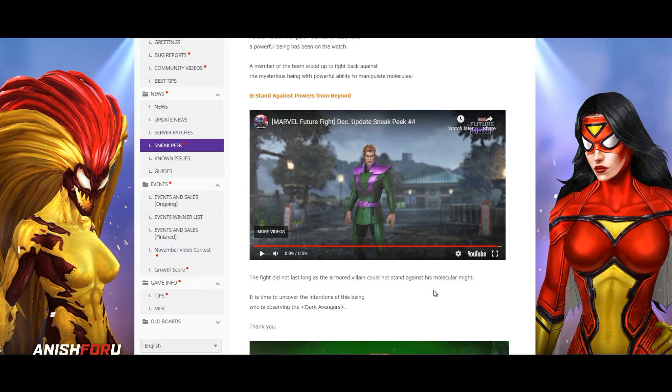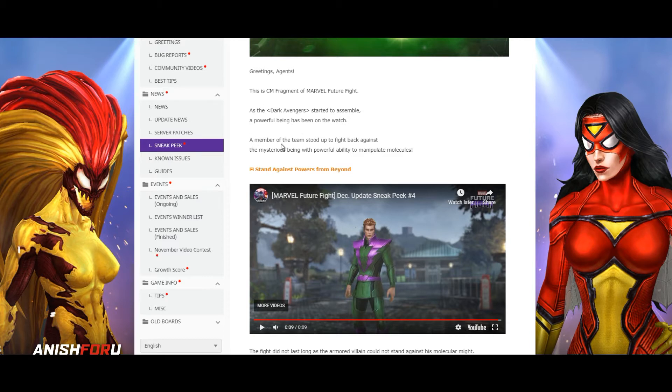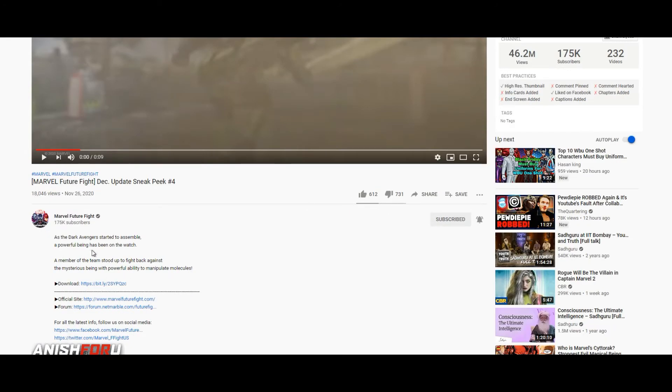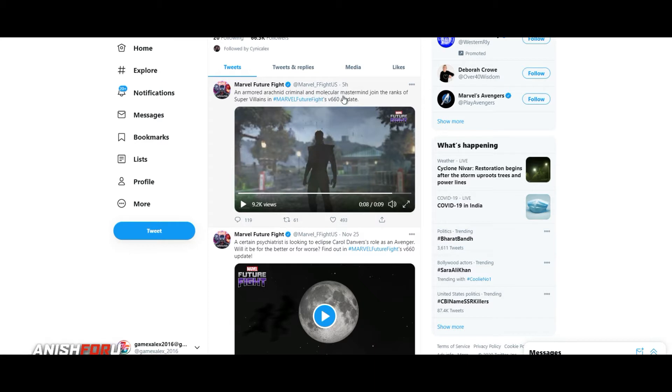So far we've seen a lot of new characters — already three new characters — and one uniform for Osborn, so it is really interesting. There is also a hint for Sentry. A member of the team stood up to fight back against the mistress with a powerful ability to manipulate molecules. This is a straight-up calling for Sentry, so it's obvious Sentry will be the last sneak peek of the number update. The YouTube description also mentions an armored criminal and Molecule Man joining the rank of super villains in the 6.60 update.